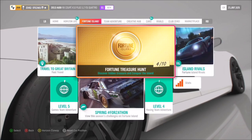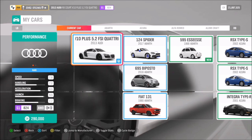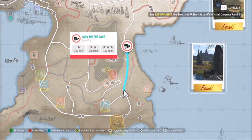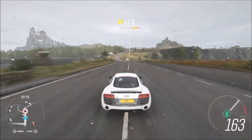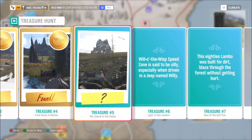The Koenigsegg CC8S is won via the fifth treasure hunt, which wants you to get three stars on the Lady of the Lake speed trap using an Audi R8. You can use either version — I opted for the 2013 V10 option, but it's entirely down to you. It's very easy to get three stars; you only have to hit 150 miles per hour. Get a decent enough run-up and you'll have completed the first part of the treasure hunt, which is the riddle.